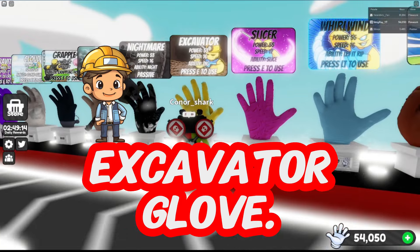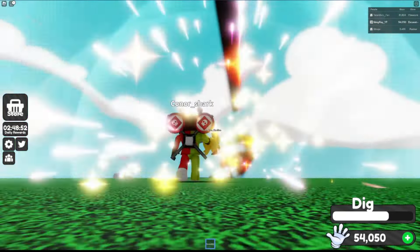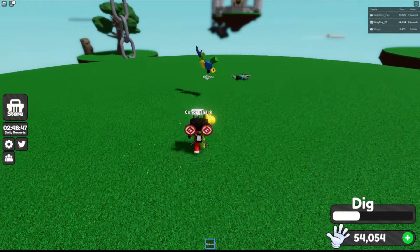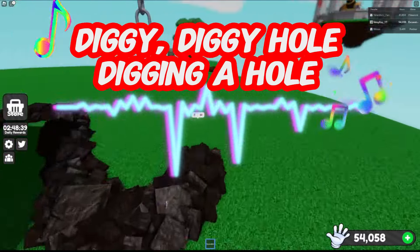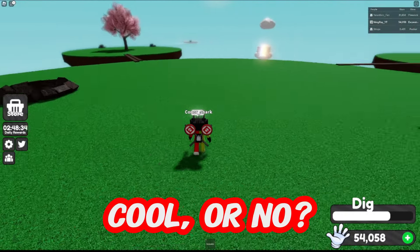The Excavator Glove — Excavator's ability Dig allows the user to dive underground and dig around the arena. Cool or no?